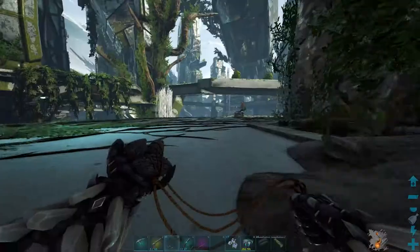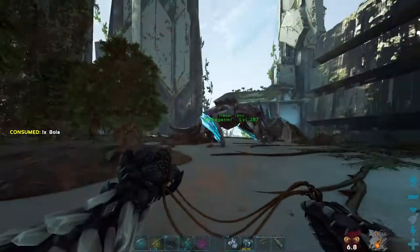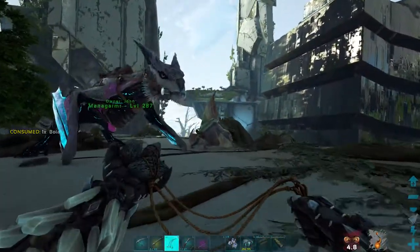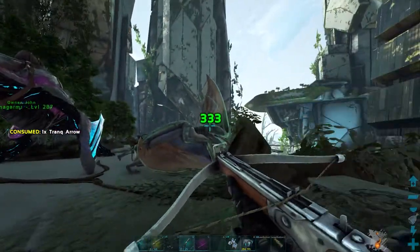If you're not confident in being this quick, the second way is to eat a rare flower. Eating a rare flower will cause dinos around you that are usually passive to become aggressive to you. Whilst they're flying at you, it's much easier to hit them with the bola.